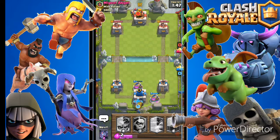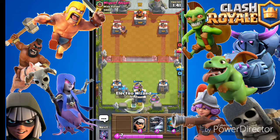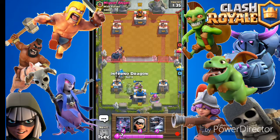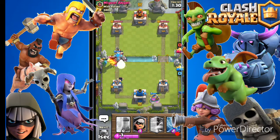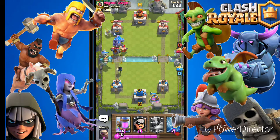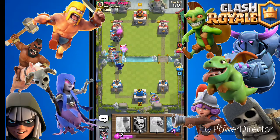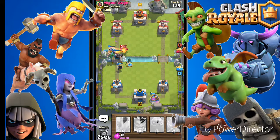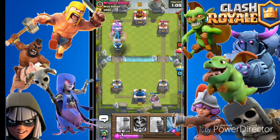We're going to play our golem — he's gonna laugh at us, but yeah. We'll play our electro behind, a bit behind. Then we've got our mega knight as well as the bandit — that's like a bonus. The bandit is going to dodge and that's pretty much going to take down the first tower.